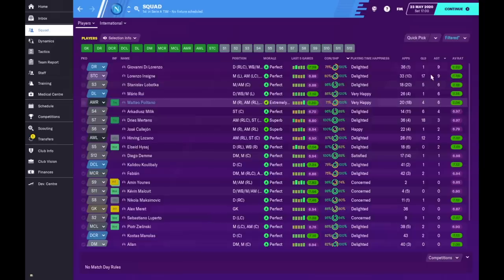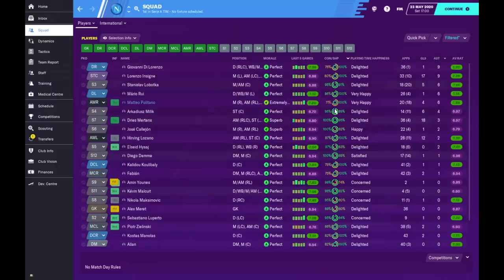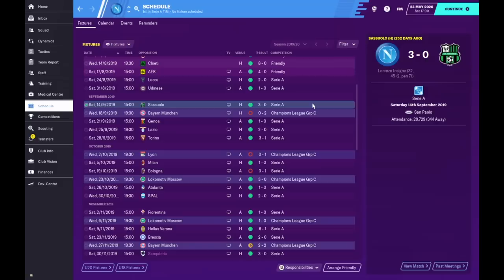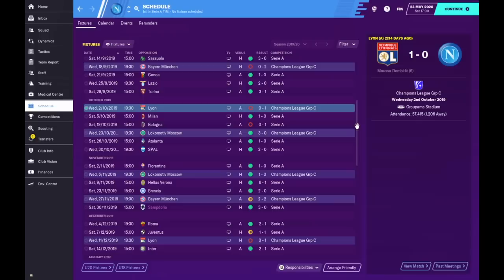Mertens is the top goal scorer with 18, Insigne with 17, Hirving Lozano with 12 — a very good right winger. Looking at the assist charts, there's no single standout — it's pretty much a team effort. In the schedule it started well: 2-1, 2-0, 1-0, 3-0 — the first five league games were all clean sheets. The Champions League didn't go as well, but I always play a rotated team there, so you might lose against Bayern Munich or Lyon. We did manage a 2-2 draw away to Bayern, which was good.